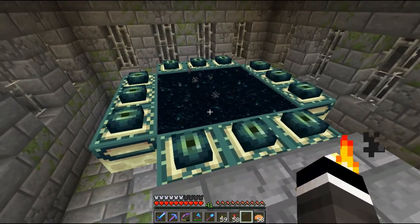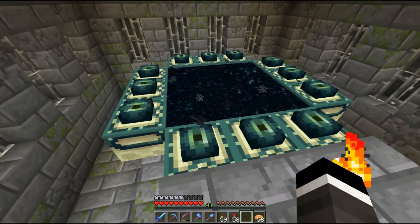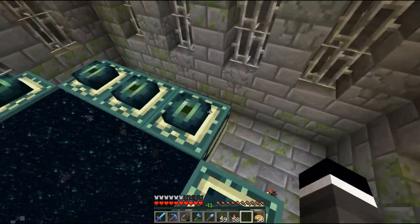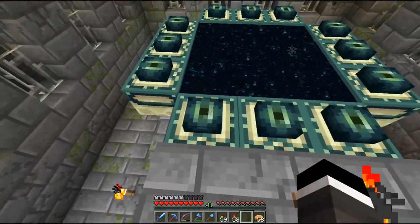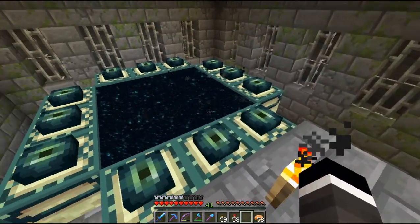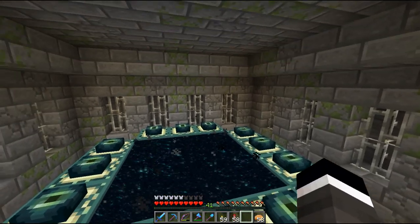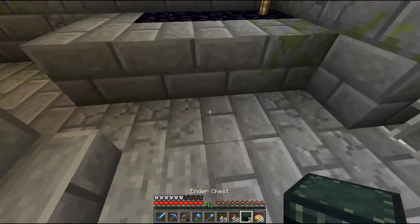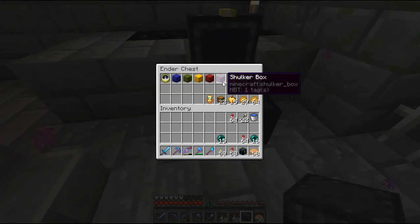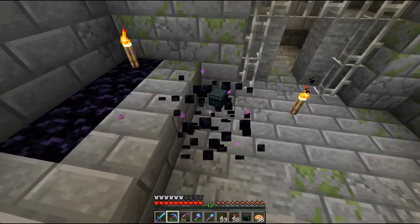But today guys, we are going back to the end. There are a couple reasons for this. One, I want to tear down one of those obsidian pillars and get the obsidian from that so I don't have to go mine for more. The other reason is I am completely out of shulker boxes — if we put down my ender chest, this is the only empty shulker box I have left.